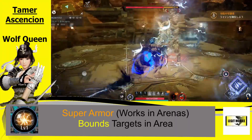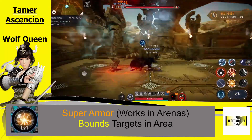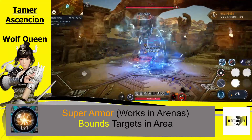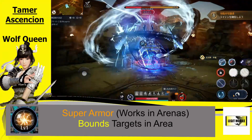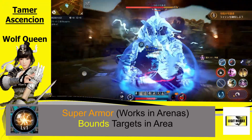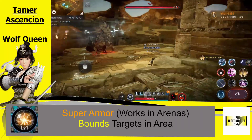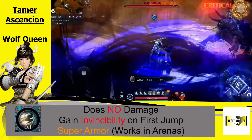The next skill applies super armor and it works in the arena, and it bounds targets. This skill is nice because it pulls all the targets towards her. It does 180% damage but it does 12 hits during that time frame, so it is a very strong skill. It bounds the targets, pulls them all towards her, and it does a lot of damage.